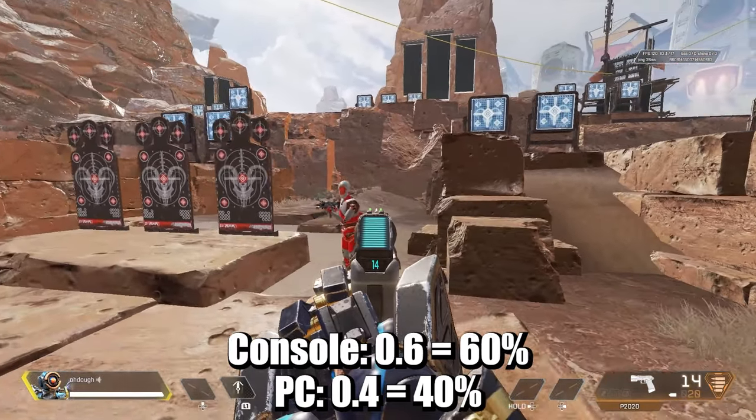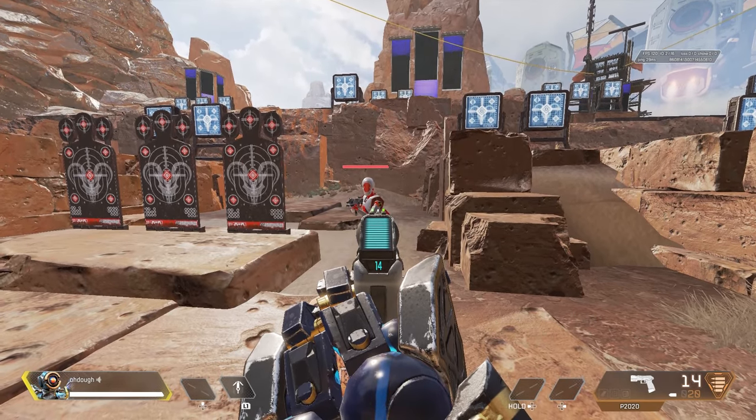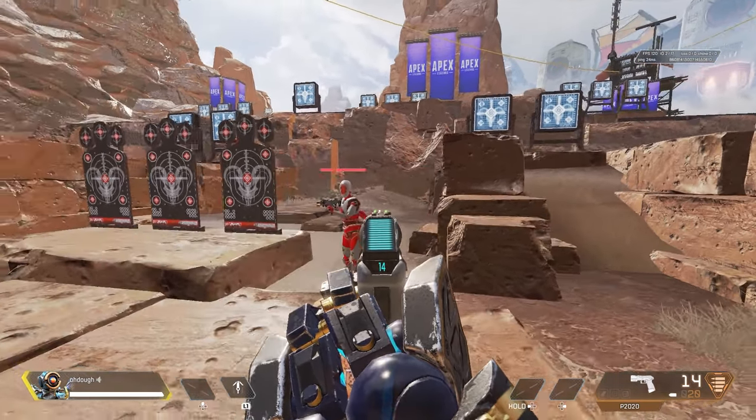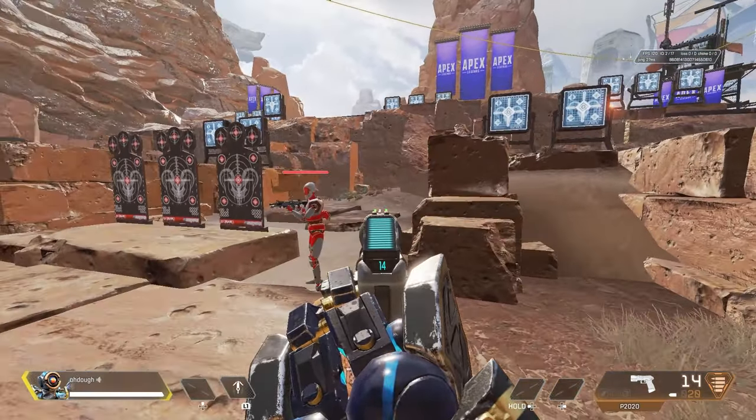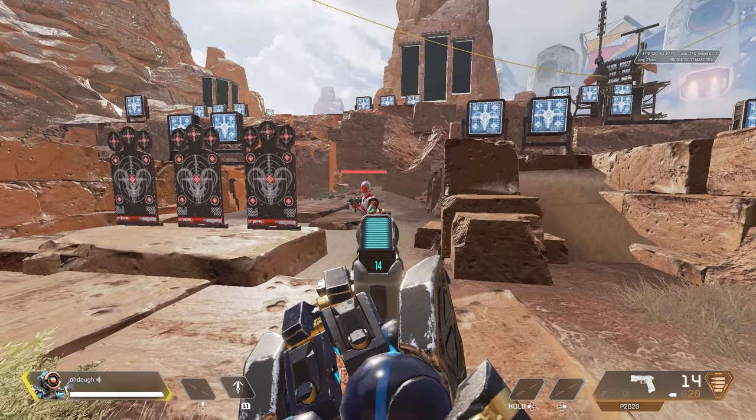I believe the value is 1.0 — it's basically just full-on aimbot. I can't prove that because, guess what, I ain't a dev and I do not have access. I can only imagine, because right now I'm not touching my right stick one bit. And to folks saying it only works like this in the firing range — just play the game and use your eyeballs.